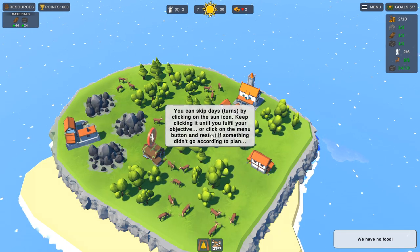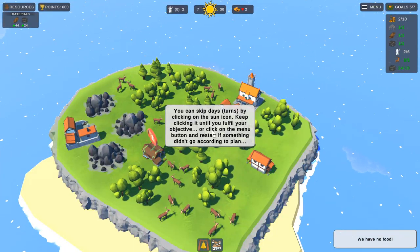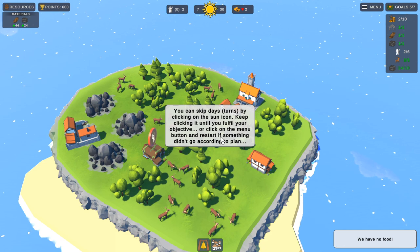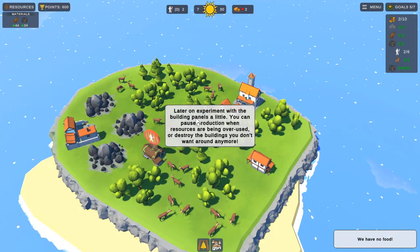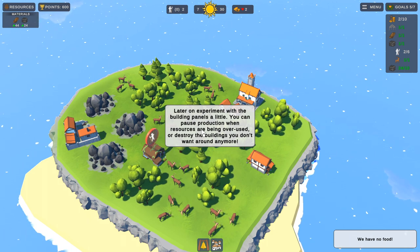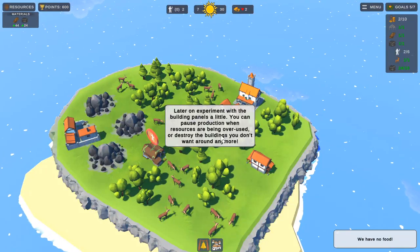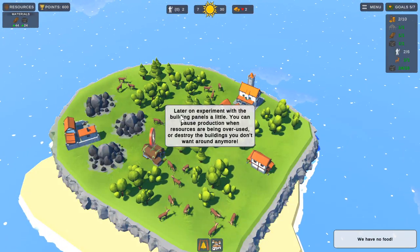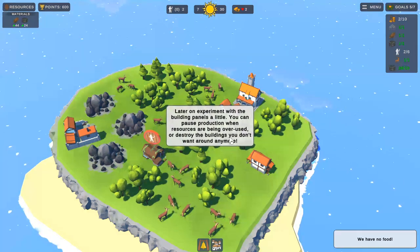You can skip turns by clicking on the sun icon. Keep clicking until you fulfill your objective, or click on the menu button and restart if something doesn't go according to plan. Later on, experiment with the building panels. You can pause production when resources are being overused, or destroy a building if you don't want it anymore.